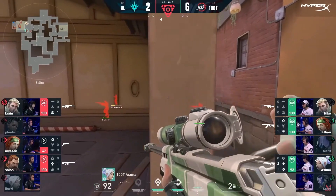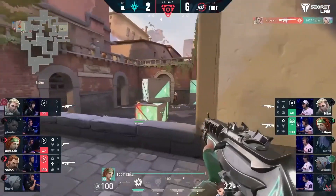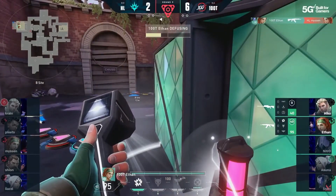Oh my word. There we go. Spike continuing to tick away. Still got quite a bit of time. Asuna gets in. Asuna gets dropped. Oh, what? But Ethan for three. Looking for the last one. And the back of the site, he gets four. Oh my god. They get the defuse. 100 Thieves at seven.